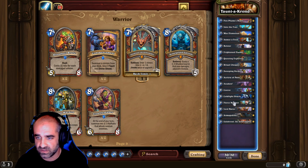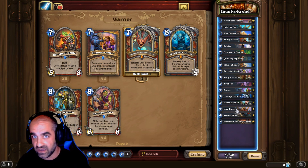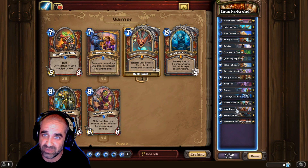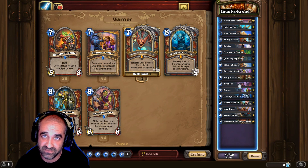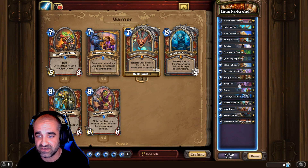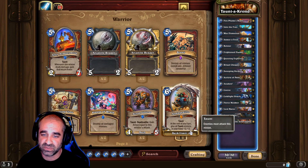Coldlight Oracle for more card draw. Fierce Monkey — nice cheap taunt, 3/4. Lord Berof — this guy pisses people off, especially if they've got a board full of stuff. Especially if you've got Awaken and him. You drop him, play Awaken, you're going to invoke Galakrond, give your hero plus 3 attack, and clear the entire board. Armagillo is a legendary that at the end of the turn does plus 2, plus 2 to all your taunt minions.